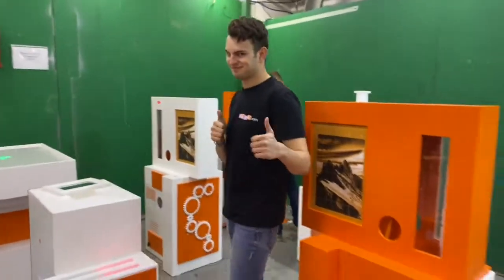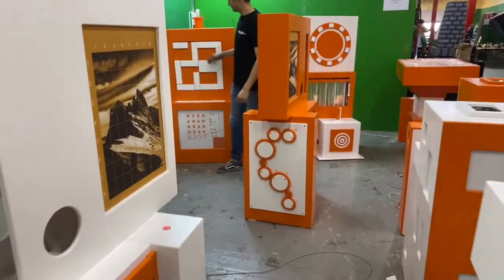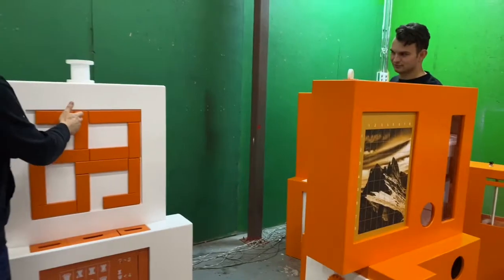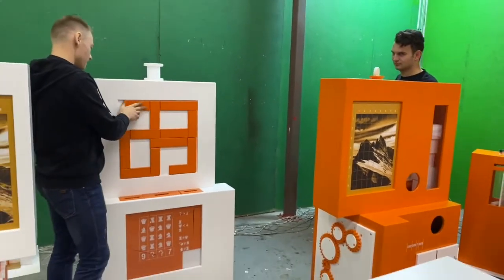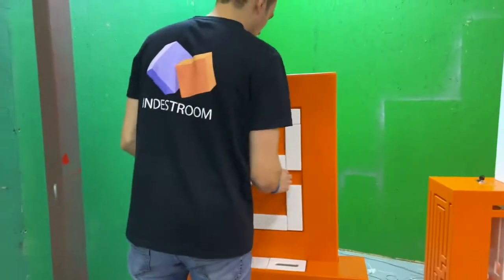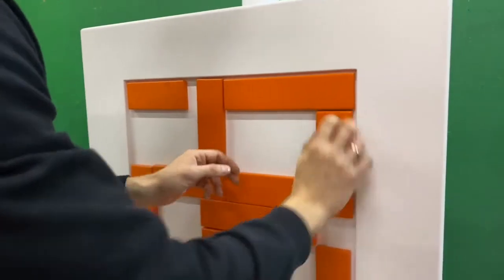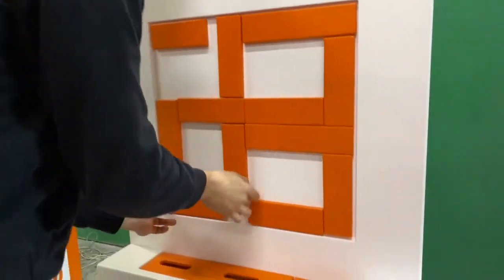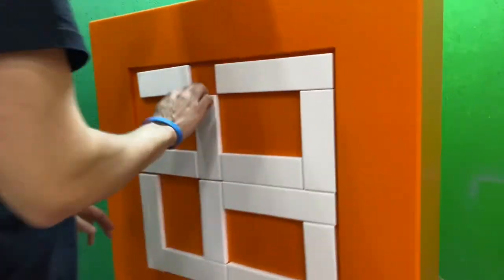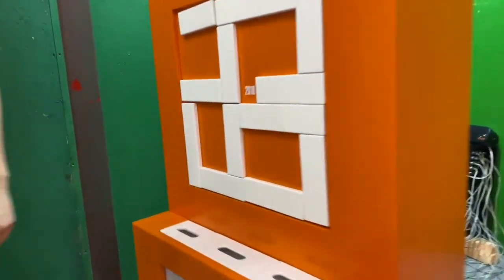Seems like the orange team is winning. The next one is the maze puzzle. Guys, are you ready? Start — go! They need to move the sticks until they find the code inside. And here it is.